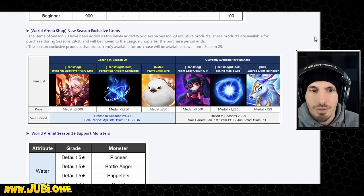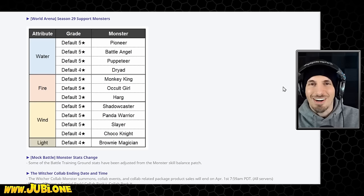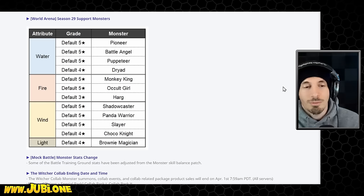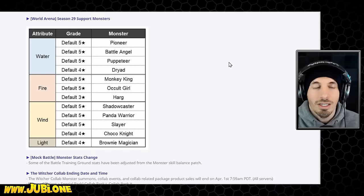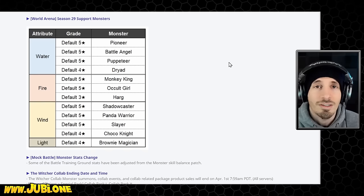We have World Arena Season 29 Support Monsters — all of these units with very mediocre runes. Unless you're early game, in which case this is better than nothing. You can actually play the game up to a certain point with these; you can compete at Fighter 3 with some of these. Basically you can get your feet wet if you're a new player in RTA without having to have all these things — I actually think this is a nice feature that I complained about not having before.